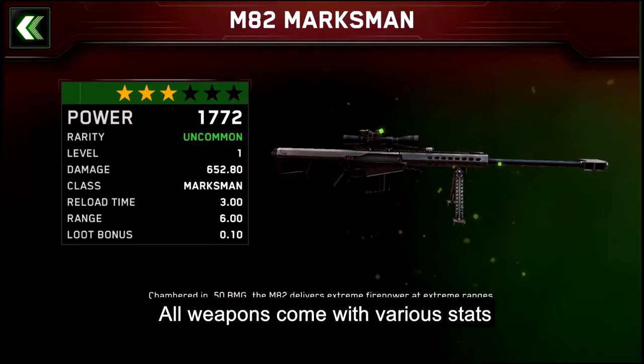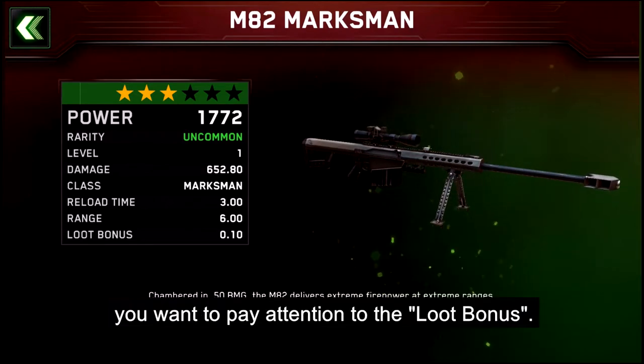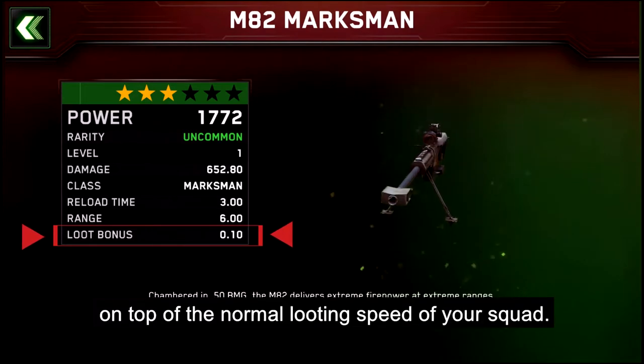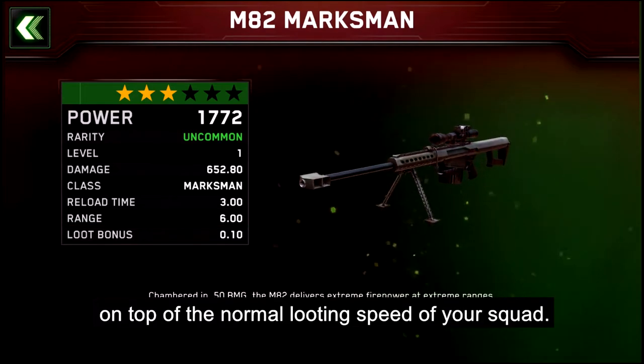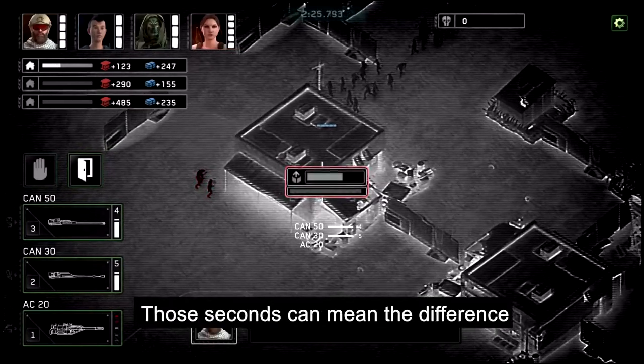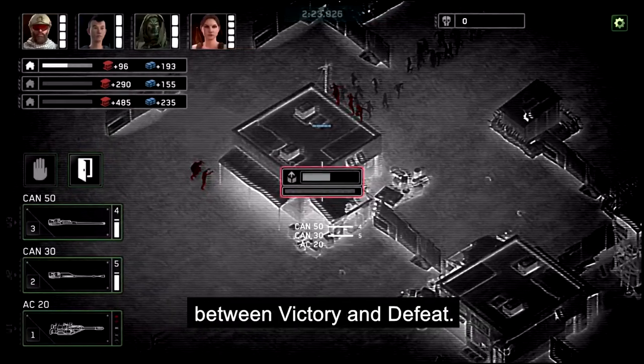All weapons come with various stats, but with the troop weapons, you want to pay attention to the loot bonus. The loot bonus is a speed modifier on top of the normal looting speed of your squad. With the right weapons, you can slightly decrease your loot time, and those seconds can mean the difference between victory and defeat.